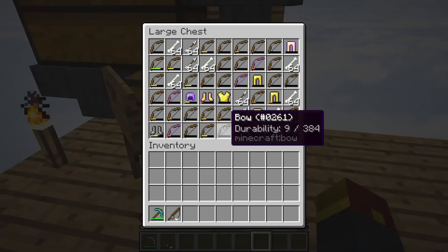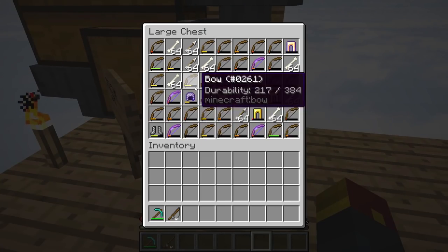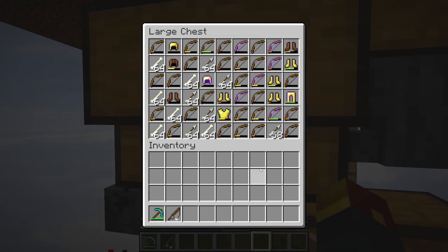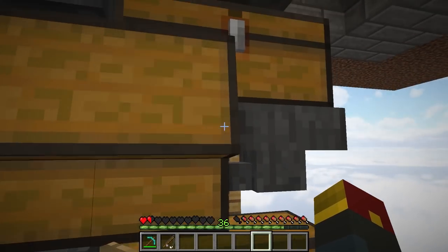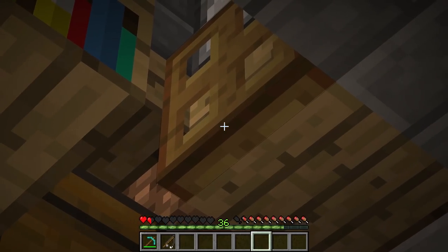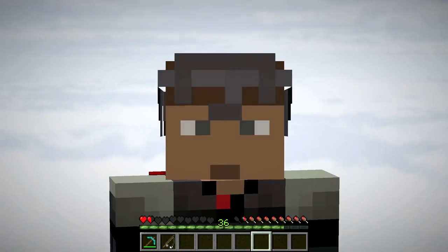All you need to know is the skeleton loot hangs out down here. Look at this — Aqua Affinity, my favorite. I love drinking water. Check out all this sweet loot: bones, arrows, bows, armor — whole nine yards. Although you might want to place a ladder. Much better. Now over on this side is the fishing farm loot area.